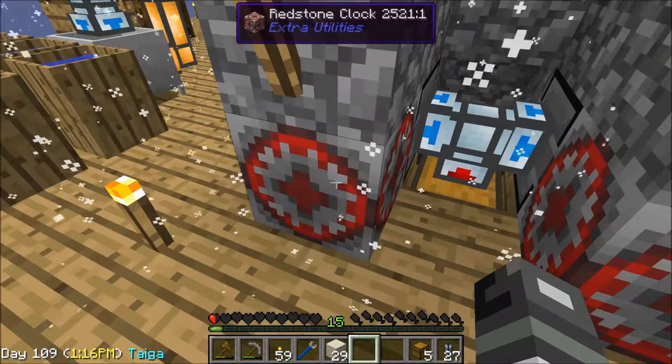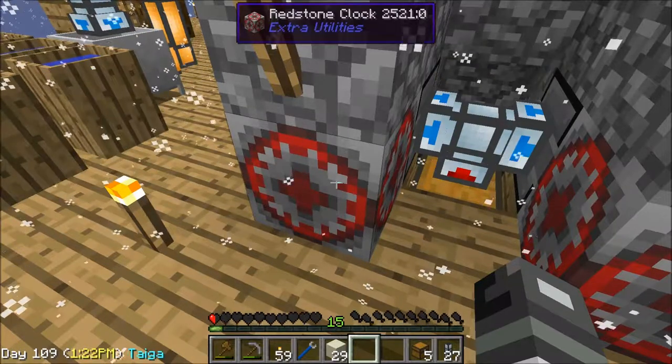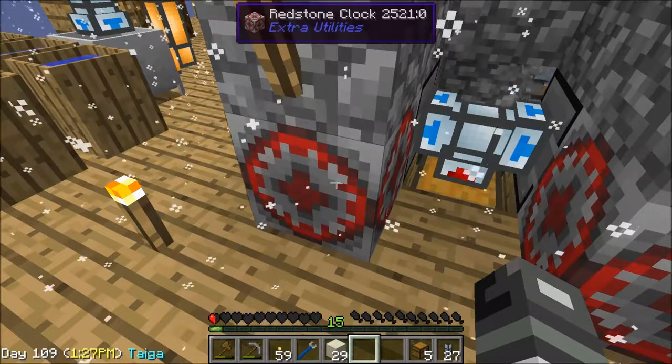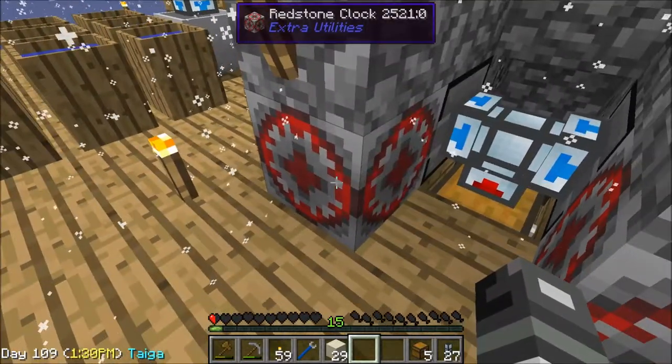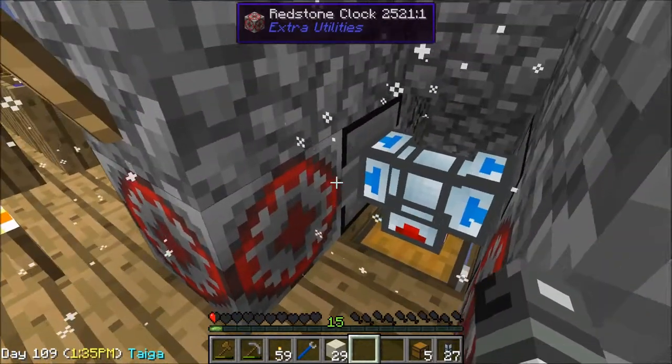Right-clicking changes something — see how the top says 'redstone clock 2521: 0,' and if I right-click it changes to a one. Or not — it was before. They're dead, I'm not really sure why, but anyways.